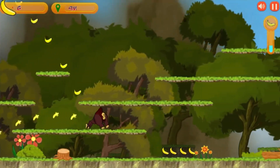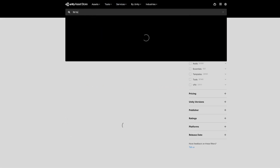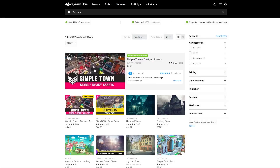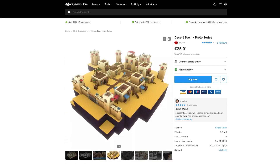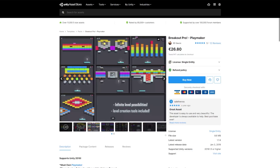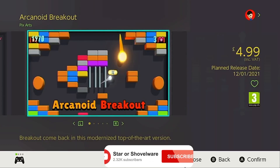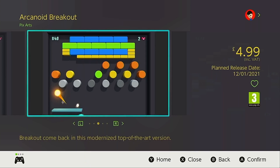Now if you're not aware of what an asset flip is, it basically involves buying pre-made game assets from somewhere like the Unity store, which are intended to be used as starting points or to save developers a bit of time when developing games. Asset flippers instead comprise the game solely of pre-made assets and package them together to produce a shoddy end product, which they then try to flog as a fully fledged game despite not actually developing any elements of it.